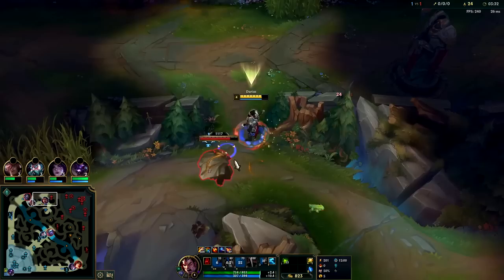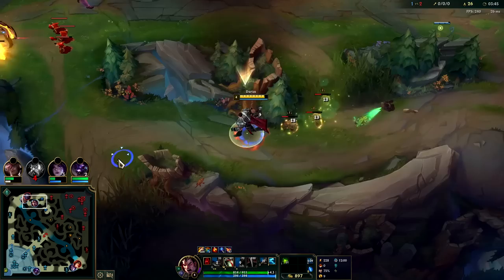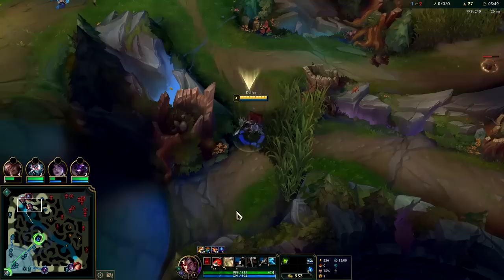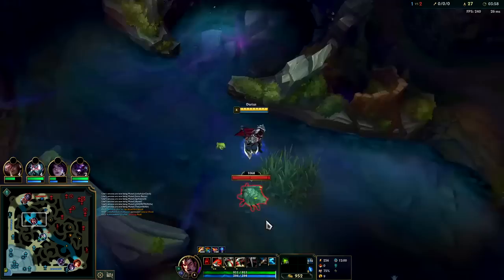I don't think Wukong saw me — oh wait, he dashed over. Auto W, auto into Q, auto E. He flashed it. The nice thing about the Darius cheese is you clear so fast and so healthy. You can finish your full clear and invade the enemy jungler, killing them on their sixth or fifth camp depending on how fast that champion can clear.